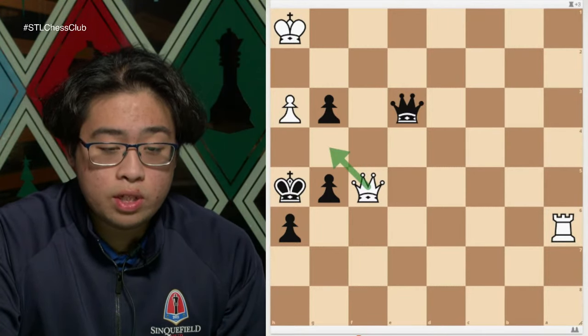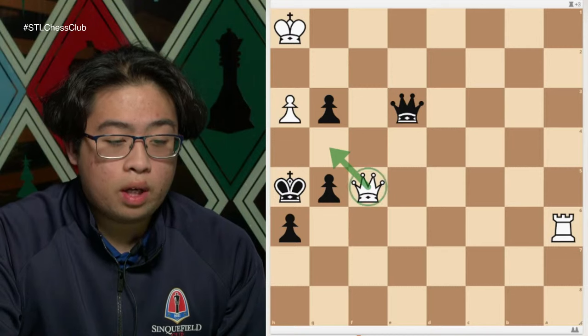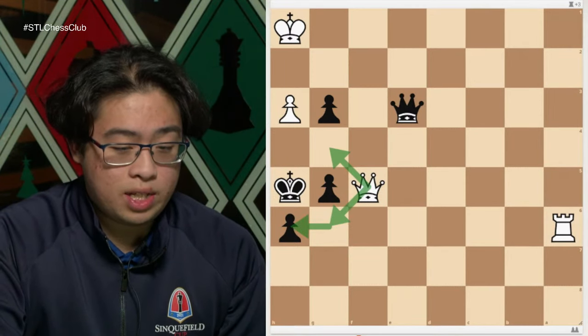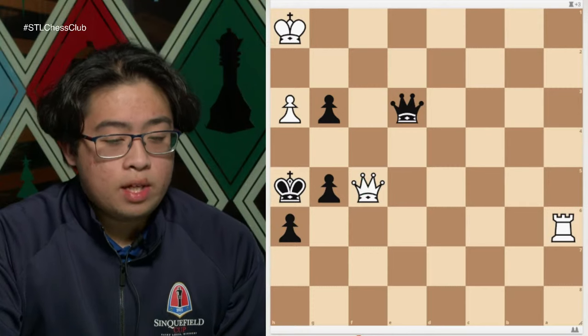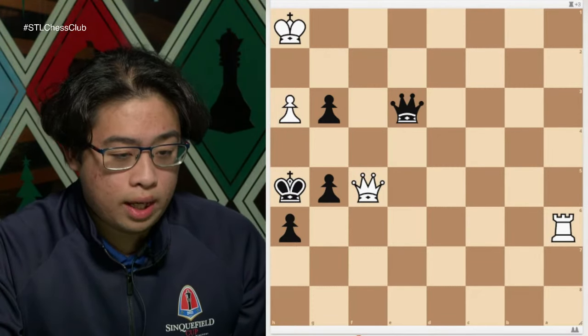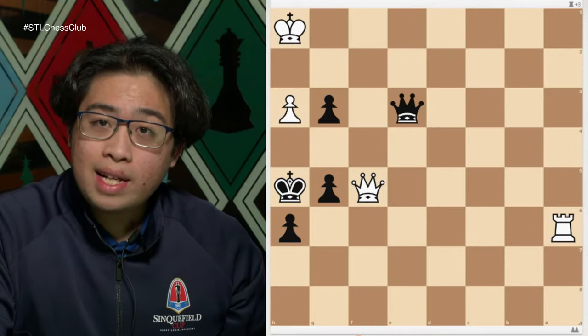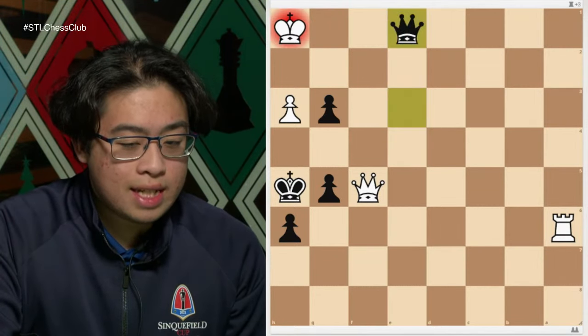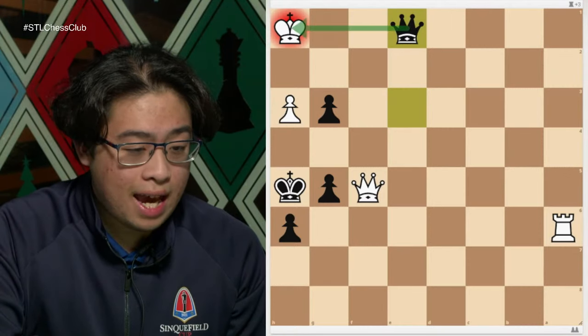White is threatening either queen to g4 checkmate, or queen to g6 followed by queen takes h6 checkmate. So for black we're going to need to find a way to avoid losing. Black is going to play queen to e1 check, attacking the king.